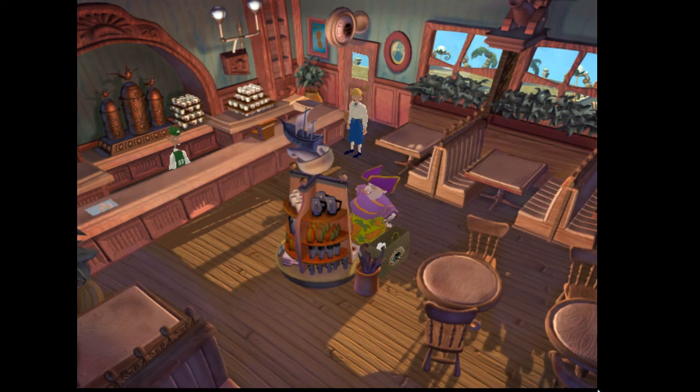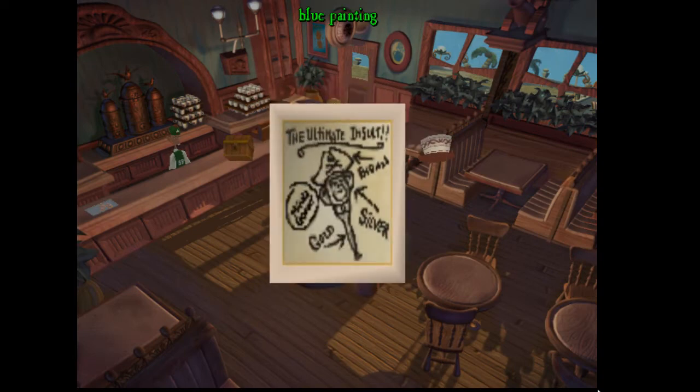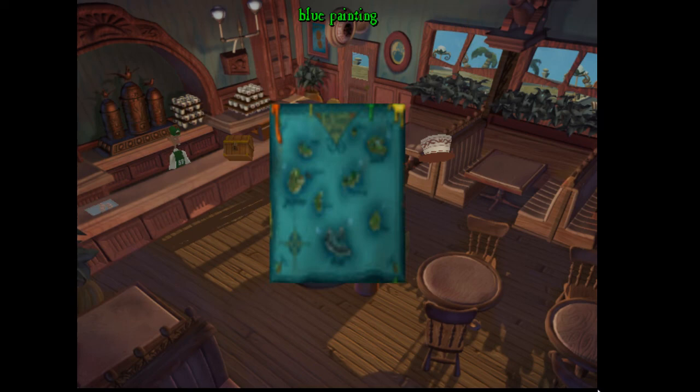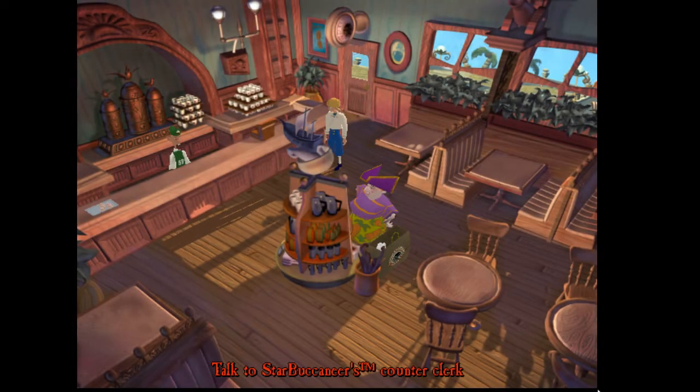Hi everybody, how's it going? Welcome back to Escape from Monkey Island for more point-and-click adventure game action. We are right back where we left off on Jambalaya Island in the Star Buccaneers, about to take a look around this place and see if we can start assembling the pieces for the ultimate insult, which we have got on the back of this map here. There's a bronze hat, a silver head, and a gold body. We'll sort of figure that out as we go along.